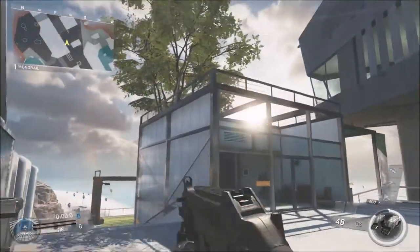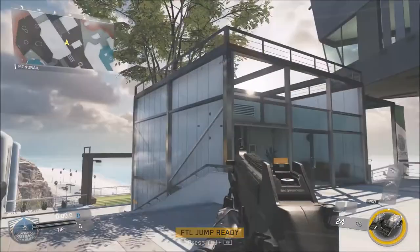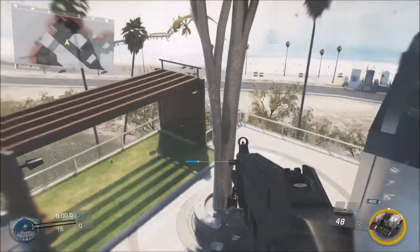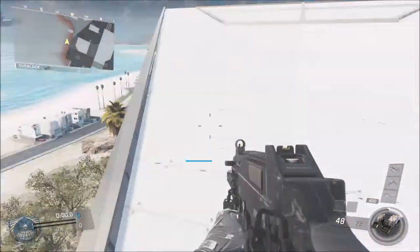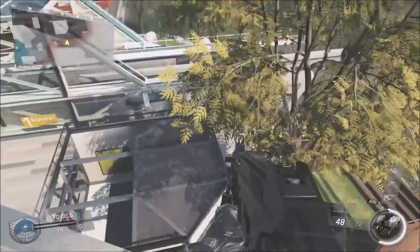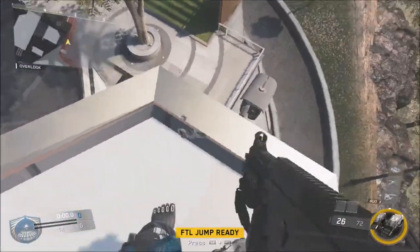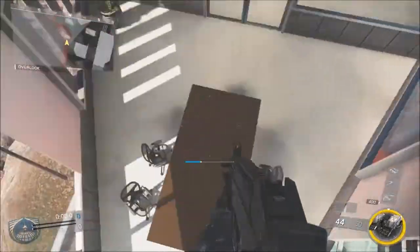Once you are finished creating your class, you want to go over to this spot of the map on Genesis and wall run across this. Then you're going to boost jump over to the next wall run and then wall run that as well. Make sure your Jetpack meter is 100% blue, otherwise you won't be able to make it all the way on top of this building. Once you're on top, after you wall run across that, you want to slowly back off the edge and then boost right into the side of the wall as I do here.